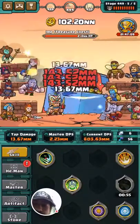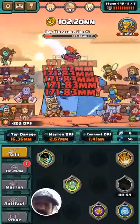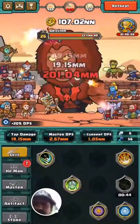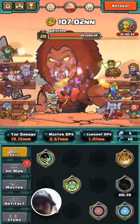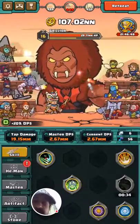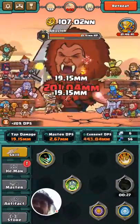We'll start with the lightning bolt — as you can see, it gave me 20% DPS. We'll go with the diamond, and that one will also give 20%. This is the square — you have to be pretty precise with these — and that got 20% as well.